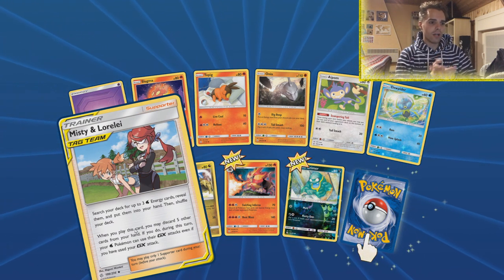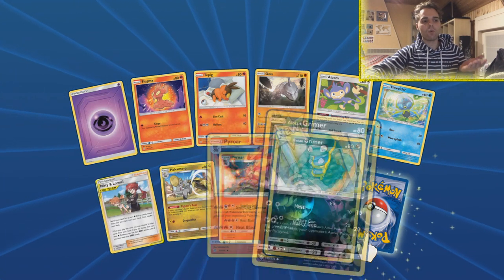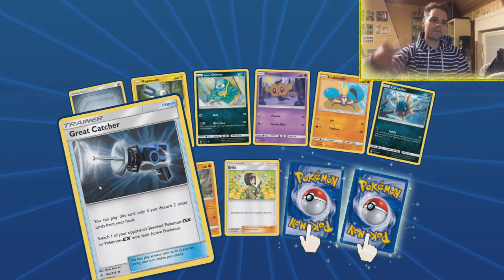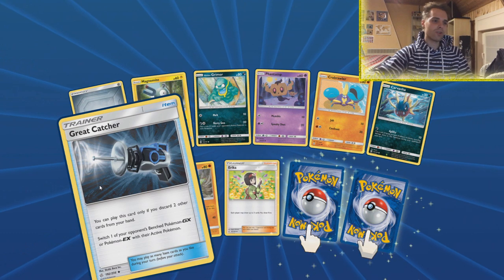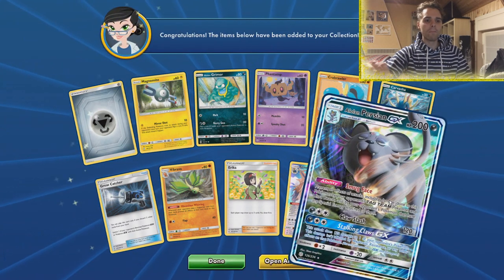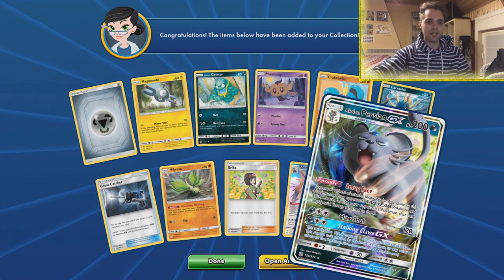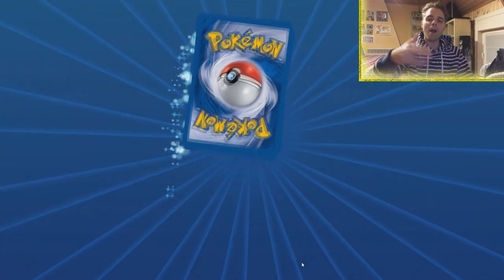Kyogre can set up your water types — searching two water energies from the discard pile to one of your Pokemon. Could be great like the old Volcanion approach. Misty and Lorelei let you reuse your water-type GX moves but you have to discard five cards from hand while also searching your deck for water energies. Great Catcher is the best card of the set — you'll see it in almost every deck. You can use Green's Exploration or Voltmer to find it, and it targets GX Pokemon after discarding two cards from hand.